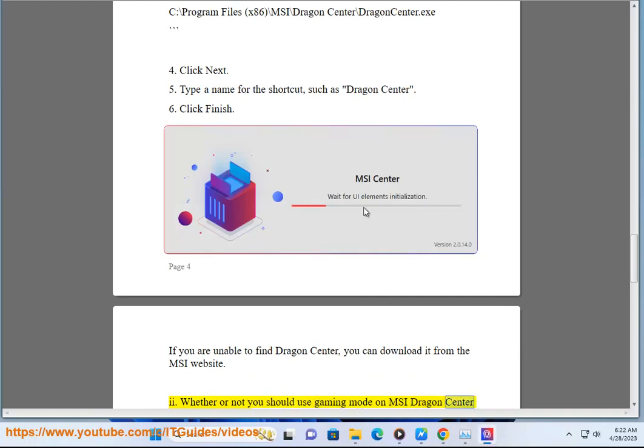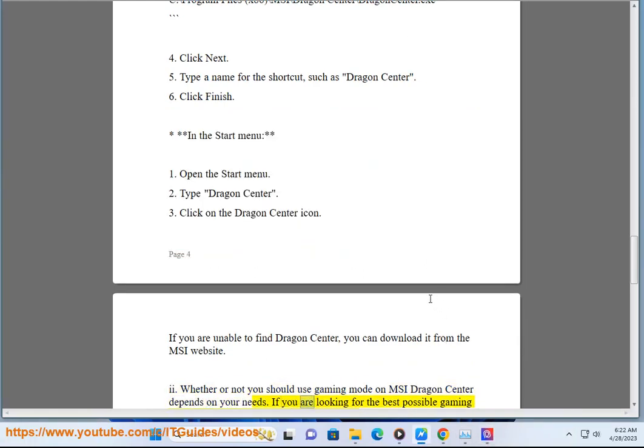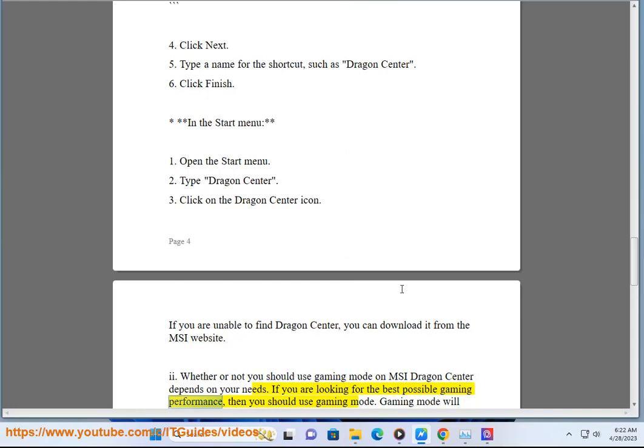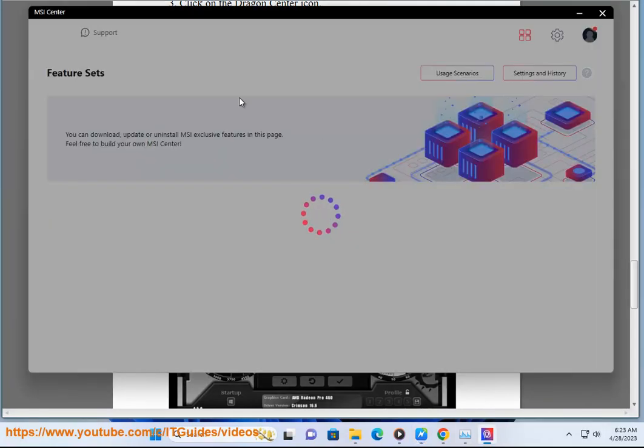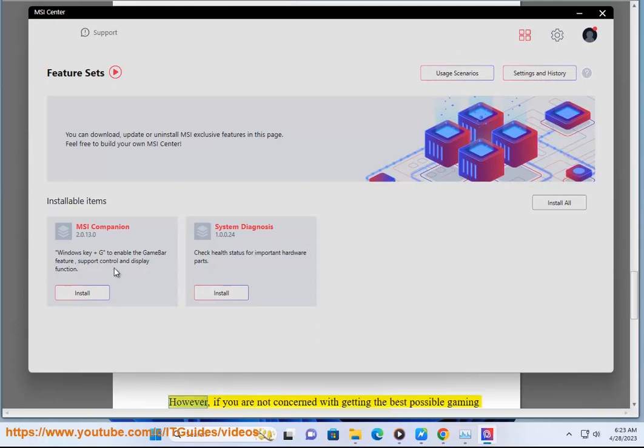Whether or not you should use Gaming Mode on MSI Dragon Center depends on your needs. If you are looking for the best possible gaming performance, then you should use Gaming Mode. Gaming Mode will optimize your system for gaming by overclocking your CPU and GPU and adjusting your fan speeds. This can improve your frame rates and give you a smoother gaming experience. However, if you are not concerned with getting the best possible gaming performance, then you may not need to use Gaming Mode.